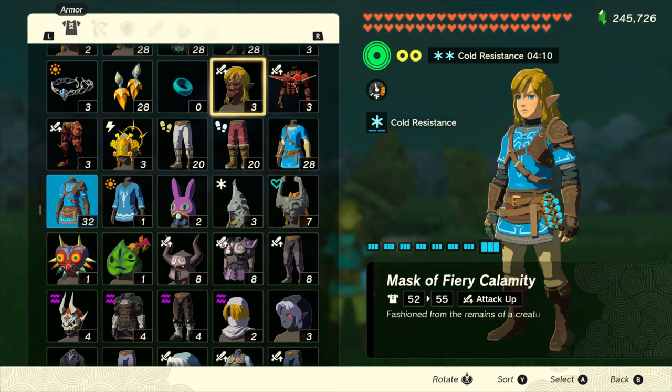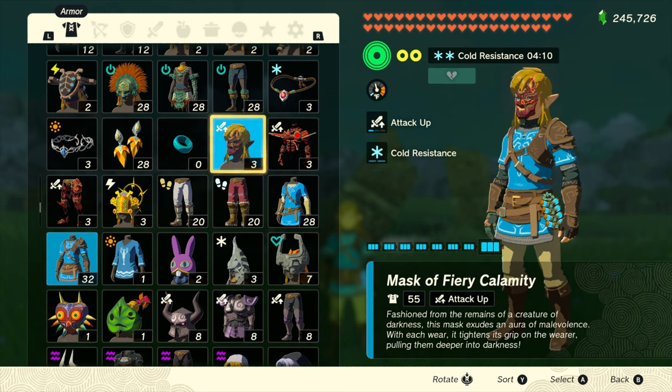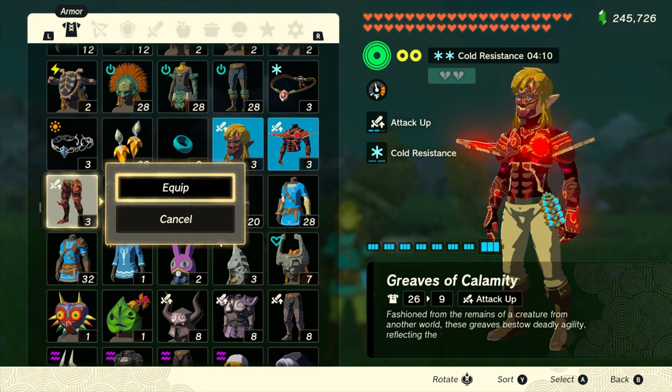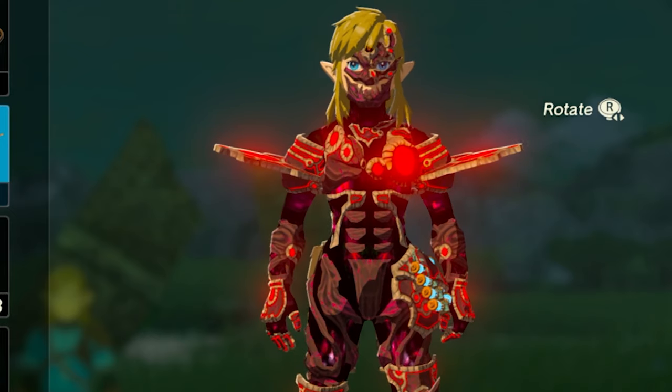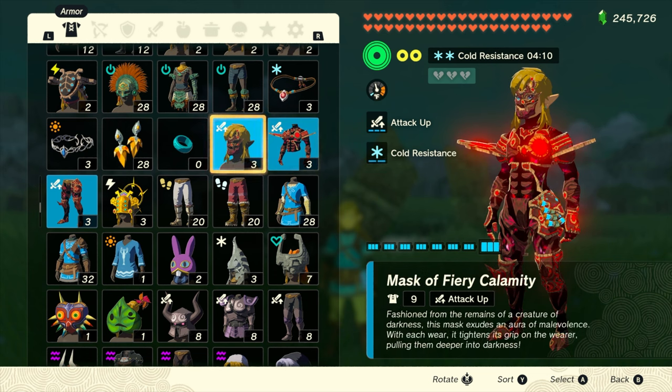Now I've purchased the armor set. If we open up our inventory we have the armor set, so let's equip it and see how it looks. There's the mask, there's the tunic, and here are the Greaves. Oh my goodness, that's insane. It gives you attack up and gloom resistance, which is cool.